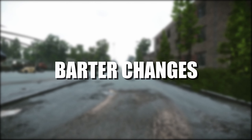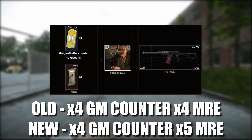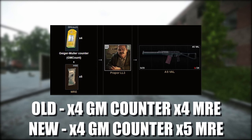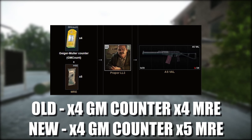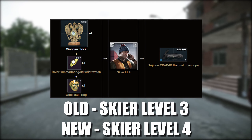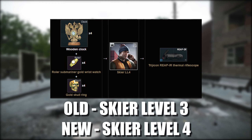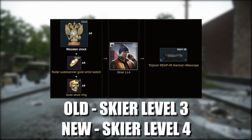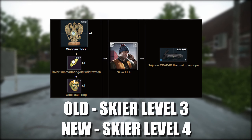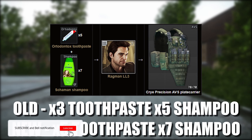Starting off with barter changes: at Prapor tier 3, the AS VAL has been changed from 4 GM counters and 4 MREs to now requiring 4 GM counters and 5 MREs. The Repyr trade with Skier tier 3 now requires Skier tier 4, and it still needs the 4 golden clocks, 4 golden rollers, and 4 golden skull rings.